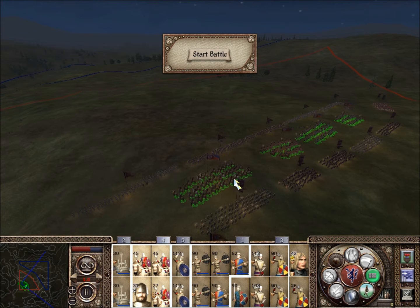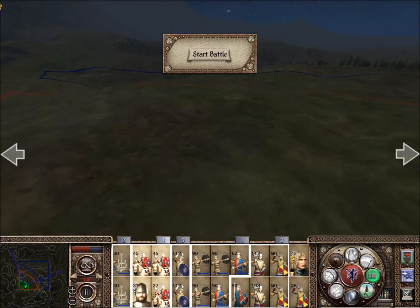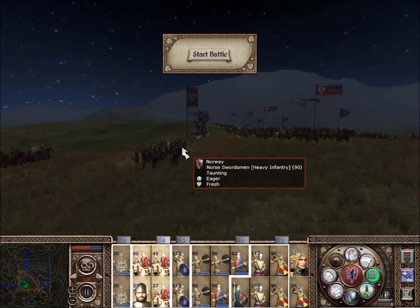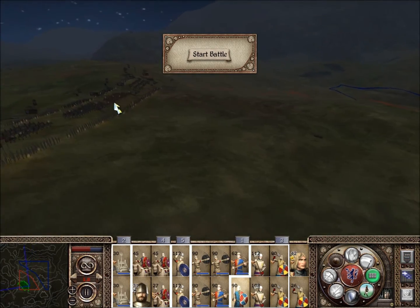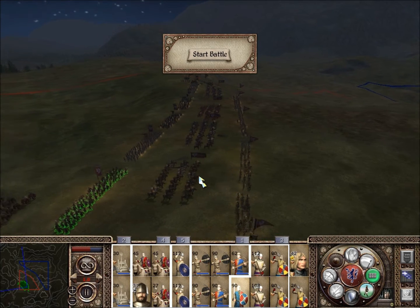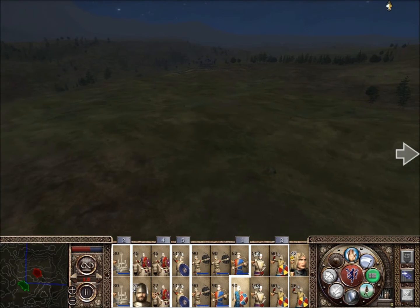Whatever they throw at us, I'm sure we can countercharge with our cavalry to great effect. If not, I'll just rearrange our troops. Right now I think we are at a slight hill disadvantage with the infantry. Otherwise we've got a hill advantage, but I just need to move these troops forward before the actual encounter. So I'm going to start the battle here and see how they position themselves.